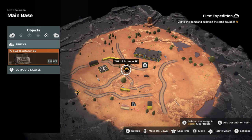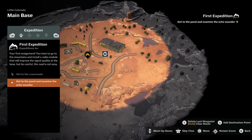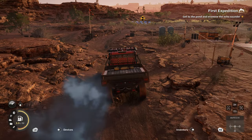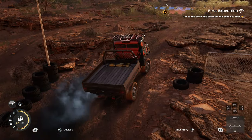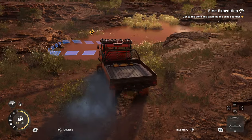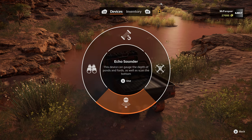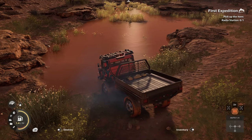Get to the pond and examine the echo sounder - going down this road to that pond. A beautiful view. The map looks pretty sizable for our first area - five expeditions on it, plus the free-roam option. Using the echo sounder to determine the depth of water bodies we're about to cross. The colour indicates the risk - that was all pretty green.